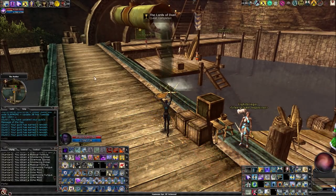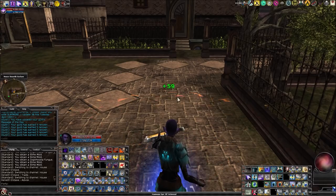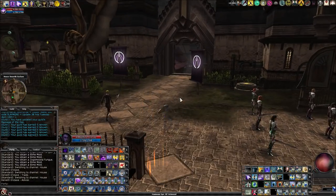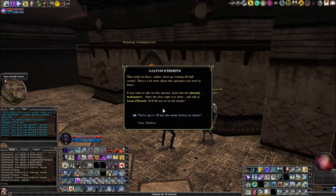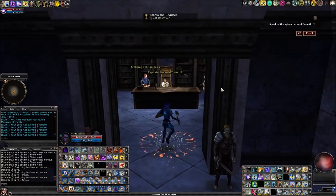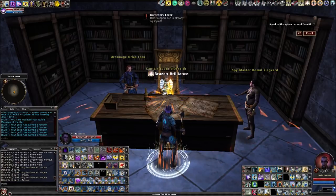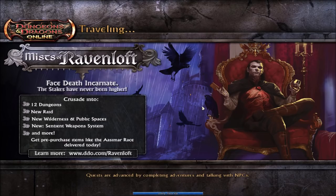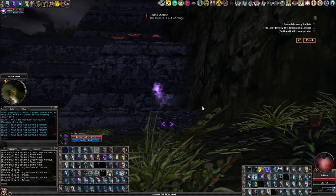Now that we're done with Lords of Dust, we're going to go over to House D and do Storm the Beaches. If you're farming tokens, you're going to want to do these on Epic Elite to be guaranteed a full token. I'm going to go with the Spy Master, because he takes me a little bit closer to where I want to start — right here at this Ballista — and I can use Dark Fire to hit it from down here.